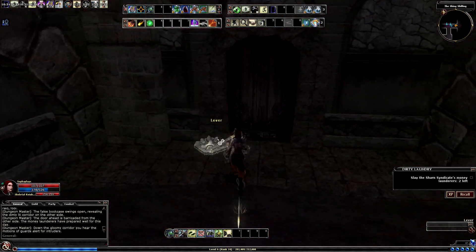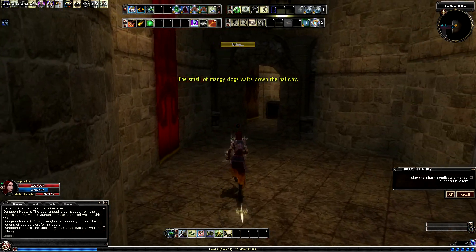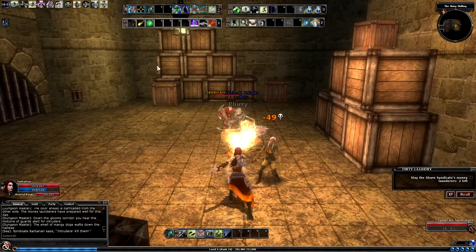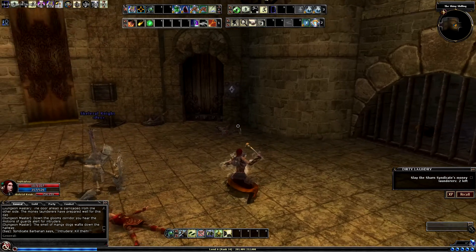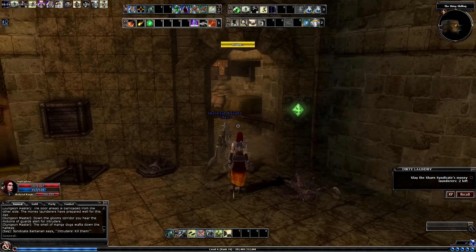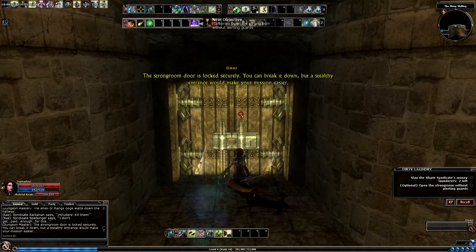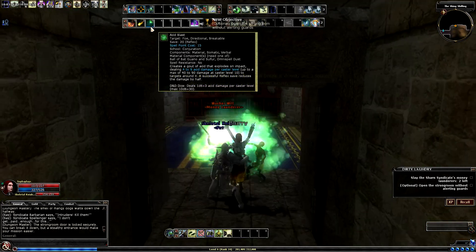Alright, let's go this way first — I think this way would be the best way. We got some wolves here so we're just gonna ignore them, no need to release them. The strong room door is locked and secure — you can break it down, but a stealthy entrance will make your mission easier.